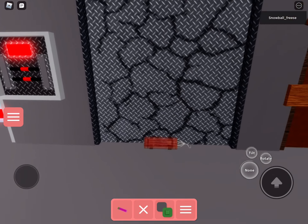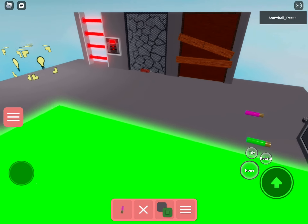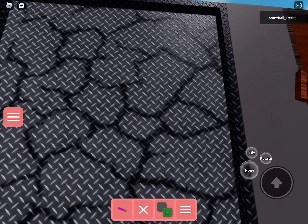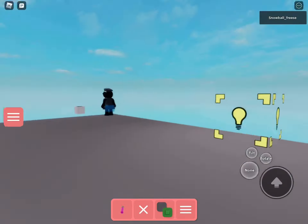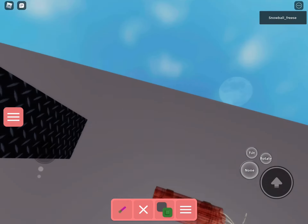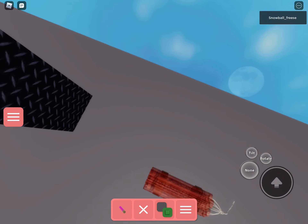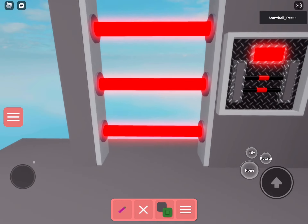You guys can check it in normal Piggy to see if you can find the same amount of dynamite doors — but not the one in outpost, that one doesn't count because you need to place a dynamite. Next one is the wrench. There actually is a wrench, but did it ever look like this?